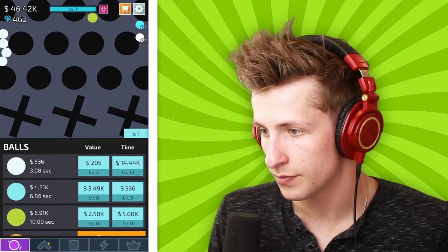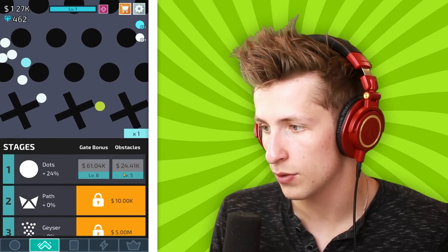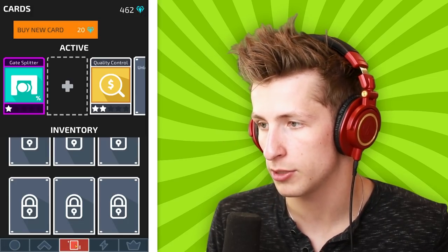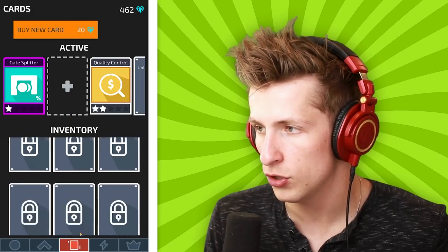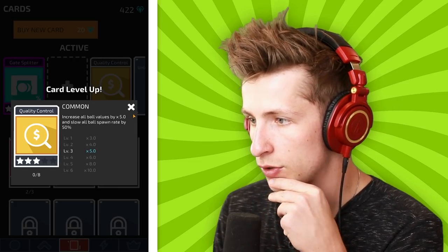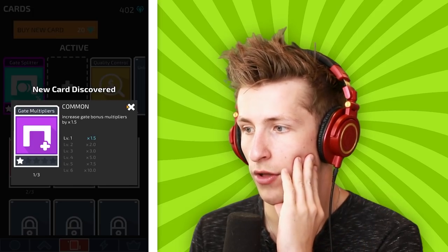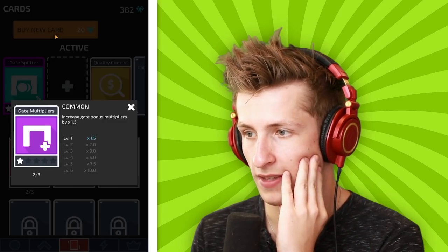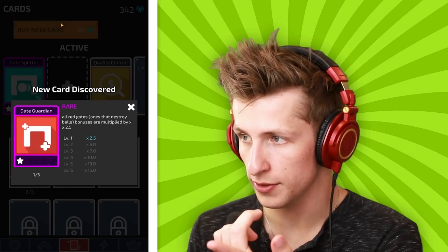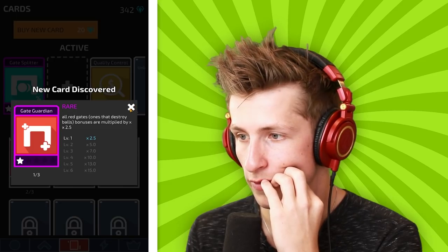Let's keep upgrading everything. We can upgrade how much they're worth by going through, and keep working on getting all the values up. We took one of the cards off - let's get a new card. I really like Shrinkage: increases all values and slows ball spawn rate by 50% but still times five - that's definitely worth it. Quality control I think is worth it too.